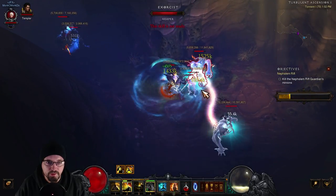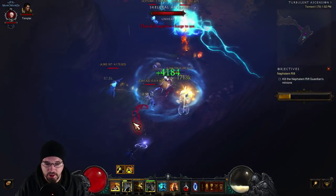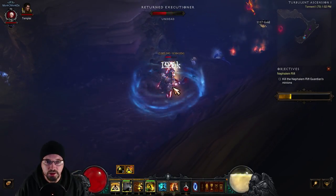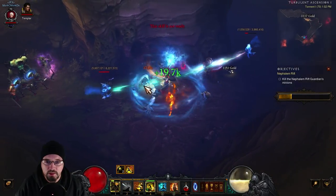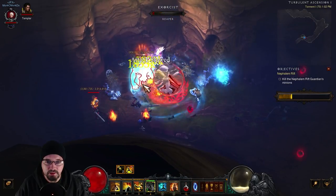This rift's density is really horrible, so I'm going to try and get to the next level — hopefully it's an open area where we can get a lot of mobs. But as you can see, I'm not really having any difficulty here. Every time I Dashing Strike, my attack speed goes up. And if I get into a big mob of guys, Blinding Flash and just keep Sweeping Wind stacked up.